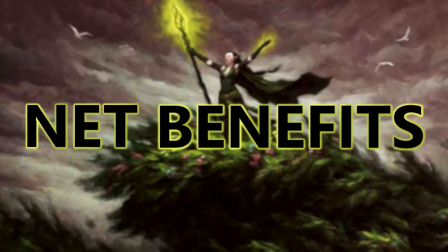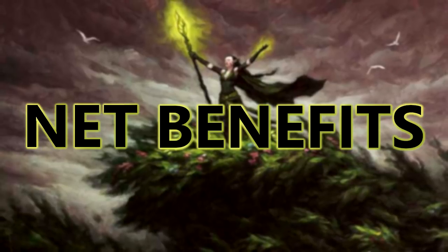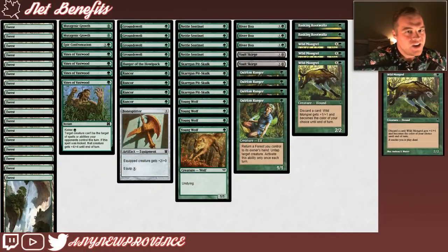Hi everyone, I'm AnyNewProvince and this week we're playing Mad Stompy for Net Benefits, the series where we explore the benefits of net decking in Pauper. Mad Stompy is an innovative take on the mono green Stompy archetype that Magic Online user Patrick J took to a top 16 finish in a recent Pauper challenge.